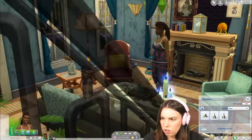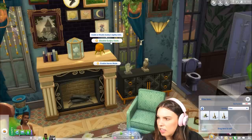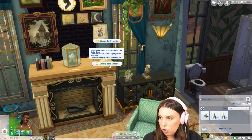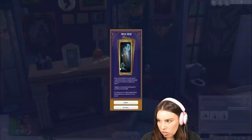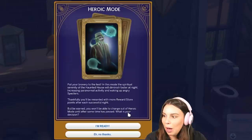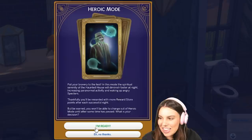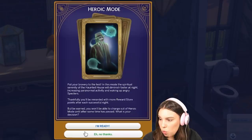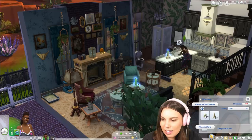I'm going to put a few candles around the place because I want her to feel good. The candle is making her feel happy again — that's really nice. This hand over here disables Gildry's nightly visits, or we can enable heroic mode. Heroic mode offers an extra challenge for daring sims — haunted houses become rapidly worse over time but you earn double the reward store points. In this mode the spiritual serenity will diminish faster at night, increasing paranormal activity and waking up angry specters. I'm ready for this — I've got my candles. Boo, you ready for this?